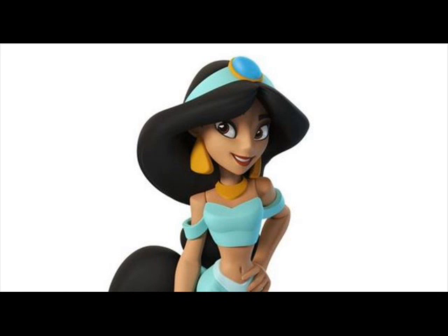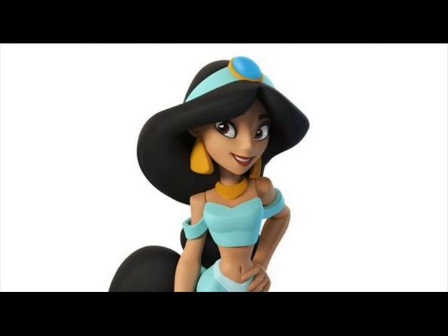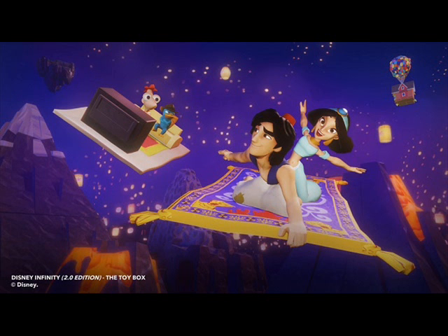Jasmine's special move is called Windstorm. When Jasmine collects enough purple special power orbs, she summons a mighty windstorm with the magic carpet that damages and lifts up anyone in its path.